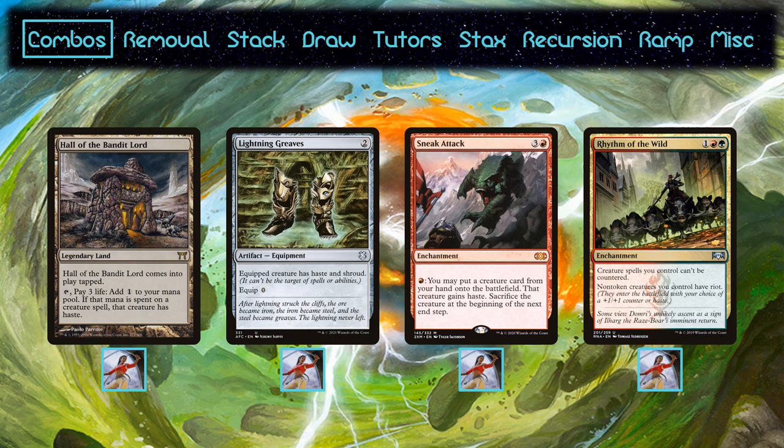First up is Hall of the Bandit Lord. Although this colorless land hurts in a five-color deck, especially considering it enters tapped, you're essentially only paying one mana for the opportunity cost of playing another land and three life each turn you use it afterwards. It's also legendary, so you can fetch it on an opponent's end step. Lightning Greaves serves as protection as well. Sneak Attack lets you cheat Gigantha into play as well as giving it haste. Finally, Rhythm of the Wild makes your creature spells uncounterable. The deck is creature heavy and runs a creature-based combo, so although it doesn't see widespread play, it makes sense here.